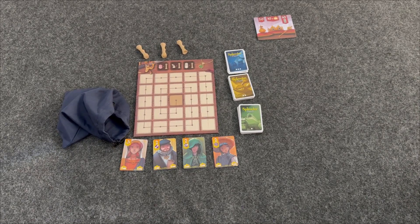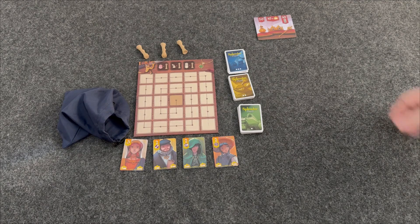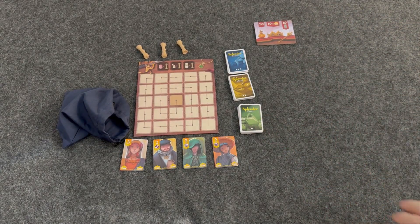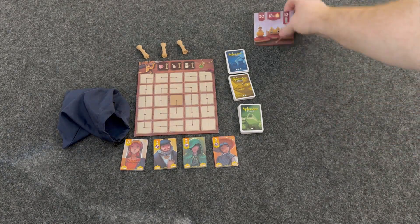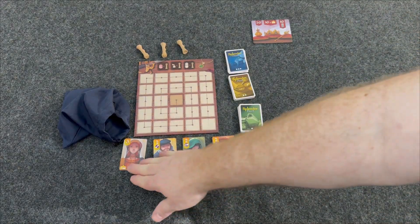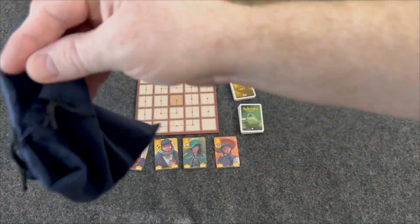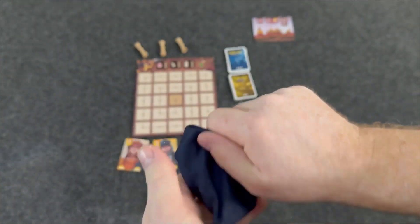In Splendor Duel, you're going to be trying to be the first to 20 points, or have 10 of these crowns, or have 10 points in one column to win the game, and you'll immediately win this two-player game. Setup for the game is super easy. You're going to place out this tile that shows your scoring and winning conditions. You're going to place out your four different royals available in the game, and you're going to place out this board. We're going to place your gems — you're going to put all your gem tokens into this gem bag and shuffle it up real good.